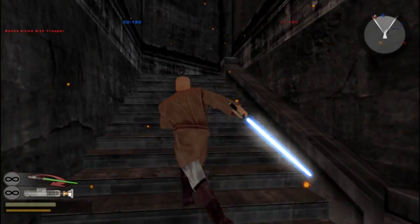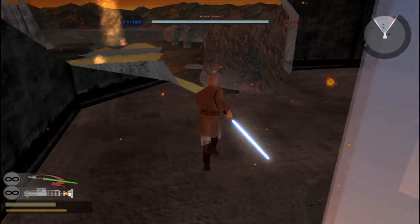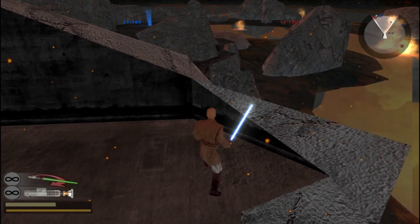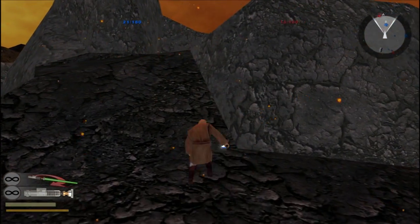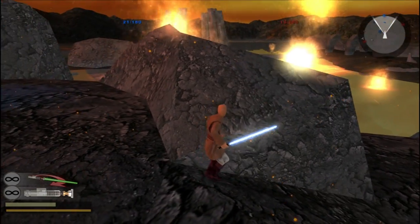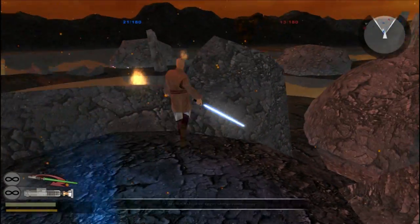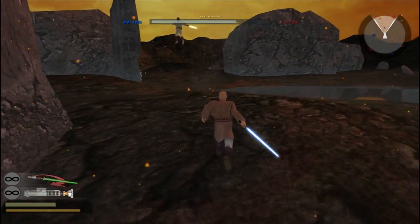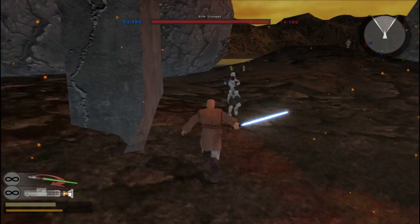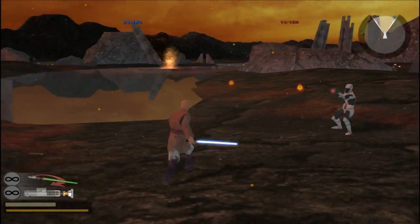I talked about first that there are better maps for like team deathmatch, but if you want it integrated with really hero lightsaber battle — I did another hero map before, I think it was Bespin something — I actually like this one more than that Bespin one. Also because you have regular foot soldiers involved, which is cool.